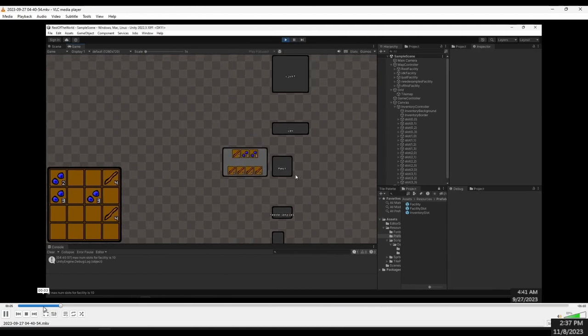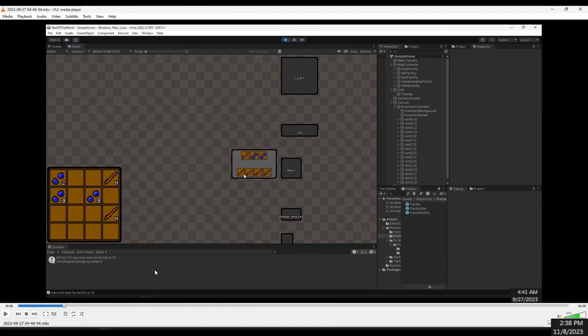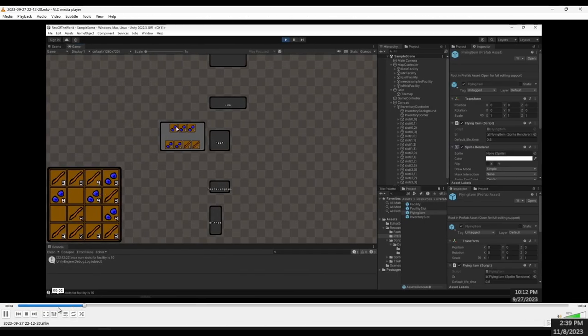I made it so that items can move between storages. Right now you can see there's four sticks in this storage slot and four sticks in this inventory. When I click on the sticks, this one increased by four. There's two sticks in the storage now, and when I click it'll add two to the inventory. That clip was hard to see, so I changed it — now there's an animation of a flying item going from one place to another.